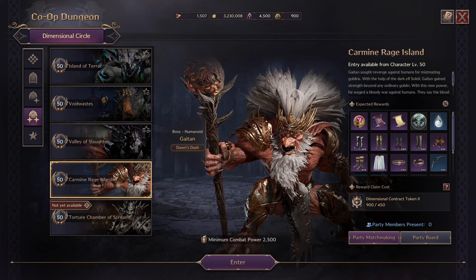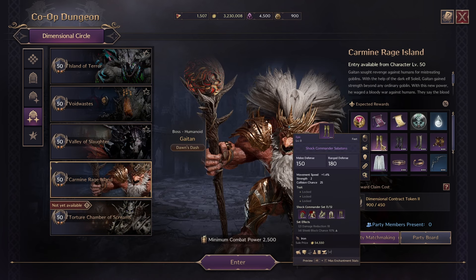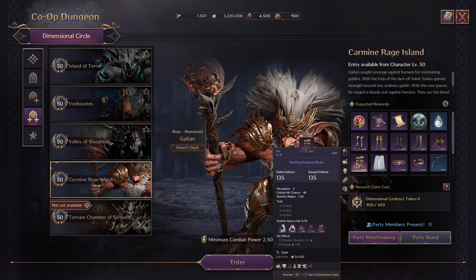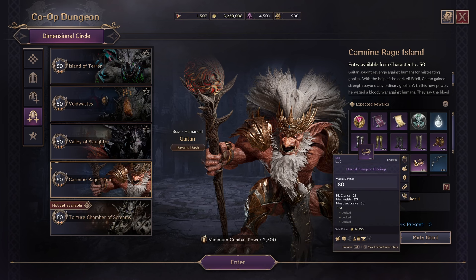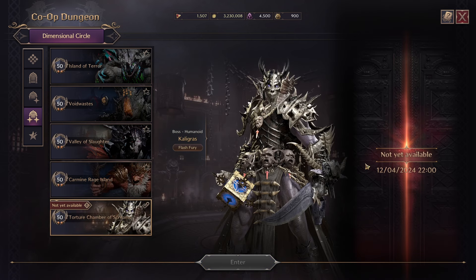And the last dungeon we have access to is Carmine Range Island. We have Sabatons of the Field General, Shock Commander Sabatons, Shadow Harvester Boots, Phantom Wolf Boots, Ascended Guardian Shoes, and Swirling Essence Shoes, as well as a new cloak — Relentless Assault, a new belt — Forbidden Sacred Chain, and a new bracelet — Eternal Champion Bindings. Torture Chamber of Screams will also have three new pieces of gear plus the leg pieces for Phantom Wolf, Field General, and Shock Commander, but we have to wait until December 4th.